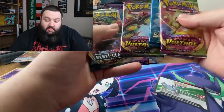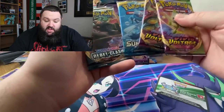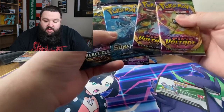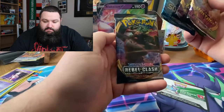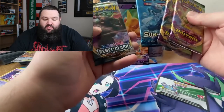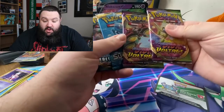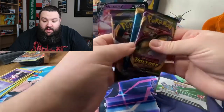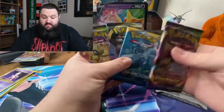So what have we got then? We've got Rebel Clash, Sun and Moon, and two Vivid Voltage. Now, why am I thinking I've seen some YouTubers get Vivid Voltage, Sun and Moon, and Darkness Ablaze? I feel bereft — I would rather have had a Rillaboom pack. So I'll tell you what we're going to do: we're going to open them in that order.